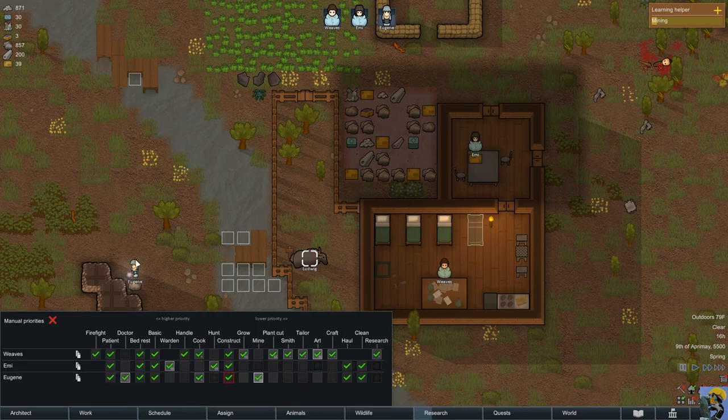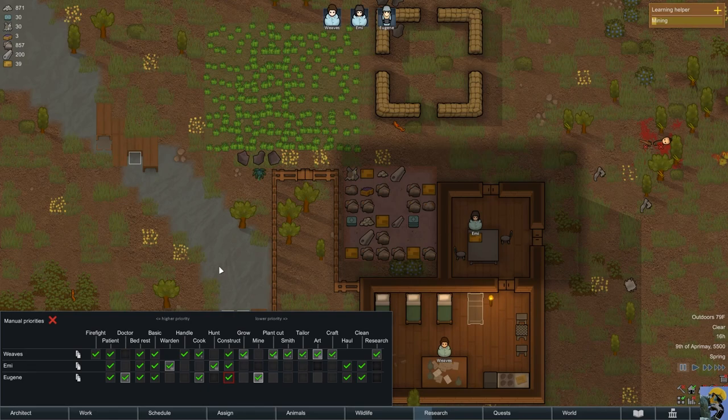If I click on Work, I can turn on this thing called Manual Priorities, and then you can see that all of the checkmarks turn into a 3, which means everything is given the same priority. But I can bump things up from 1 down to 4. They still follow the hierarchy of higher priority to lower priority, which is really useful. I will get into that more when I have more demand — I only have 3 people right now.